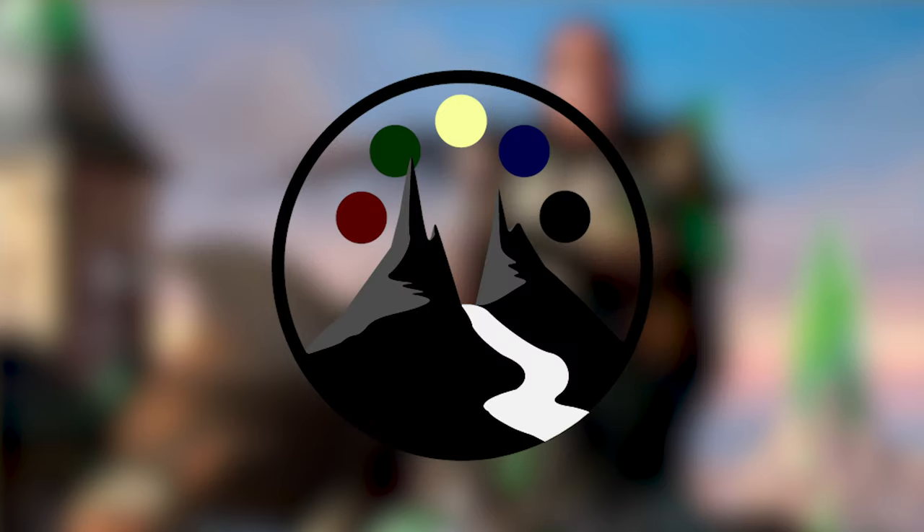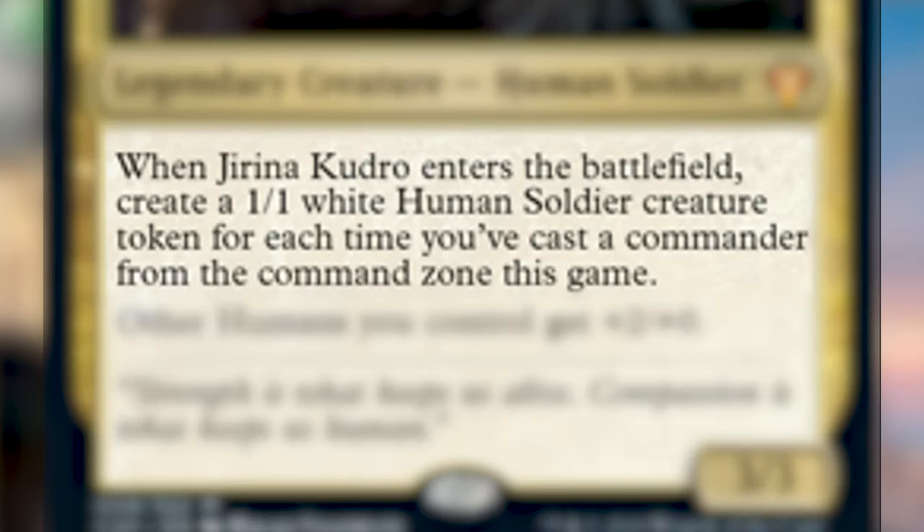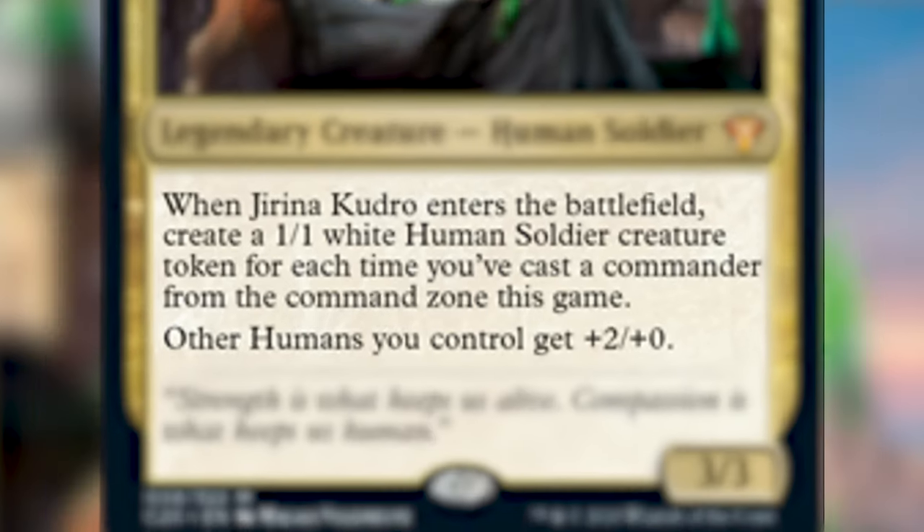Let's jump into it. We are covering the Ruthless Regiment deck from the C20 Commander precons. The commander of the Ruthless Regiment deck is Jirina Kudro. Jirina is one red, white, black for a 3/3 legendary creature — Human Soldier. When Jirina Kudro enters the battlefield, create a 1/1 white Human Soldier creature token for each time you've cast a commander from the command zone this game.